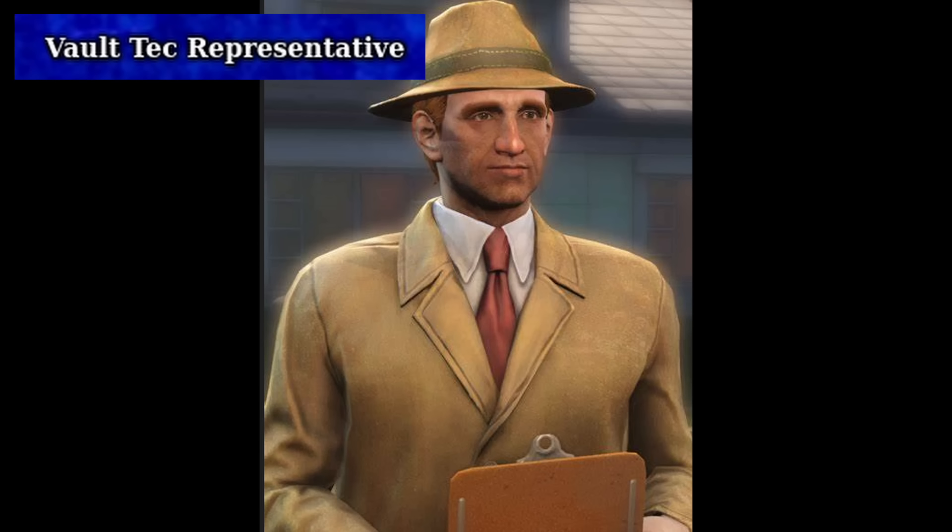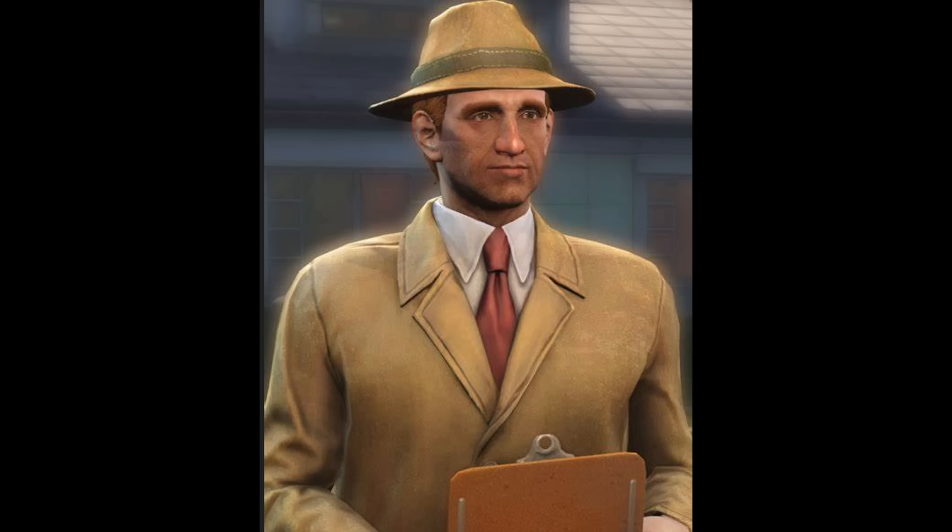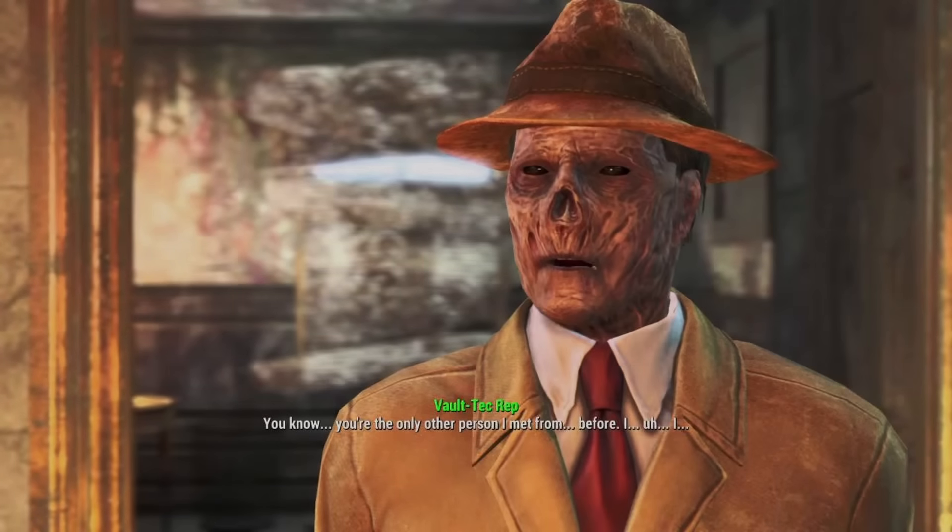Ending Tier 3, we have the Vault-Tec Representative. The Vault-Tec rep first appears at the protagonist's home in Sanctuary Hills just before the bombs drop, as a door-to-door salesman for Vault-Tec offering a spot in Vault 111. He is presumed to have died at the start of the game once the bombs went off as he was not allowed into the vault. But he is actually still living as a ghoul, and can be found on the top floor of the Hotel Rexford in Goodneighbor. He is shocked to see you, and the player can send him to one of the many potential settlements in the game. It's a cool little feature that is honestly very easily missed.